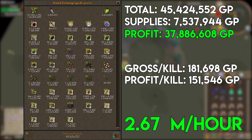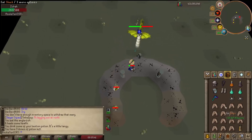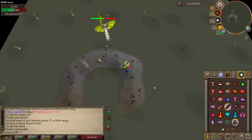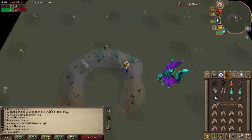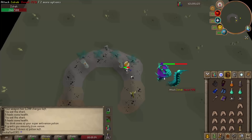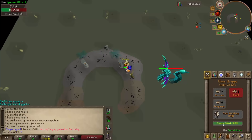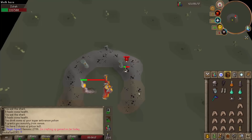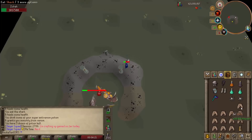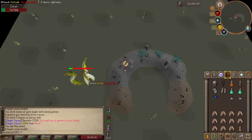So why would you use elite void at Zulrah? I came up with two reasons. First: you're broke. If you got cleaned at the duel arena, lost money pking, or just got back into the game, and you still have elite void, you can make decent profit with minimal overhead — 500k in supplies can turn into 2-3 million. Second: elite void actually uses fewer supplies than arums, blessed d'hide, and a serpentine helm, making it cheaper to run.